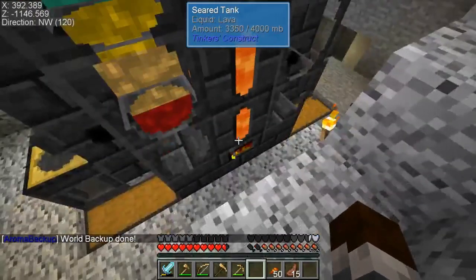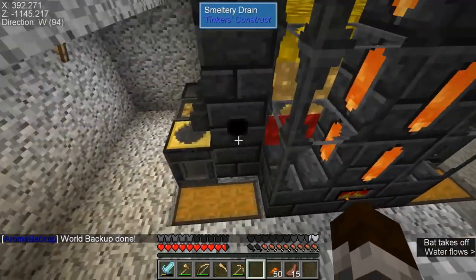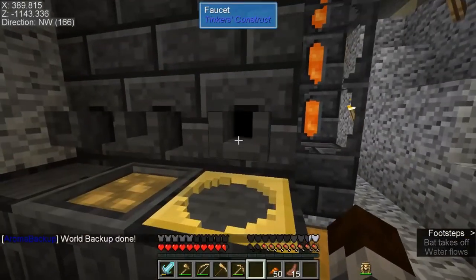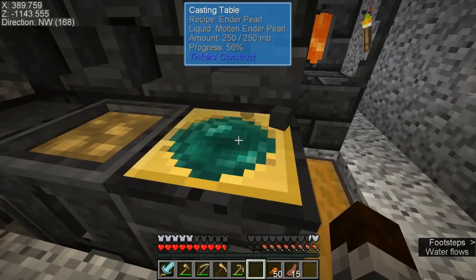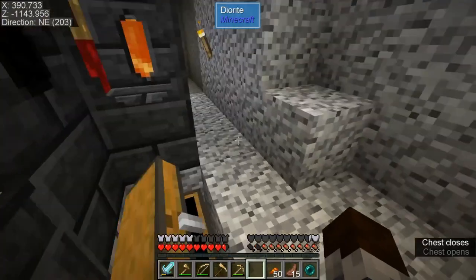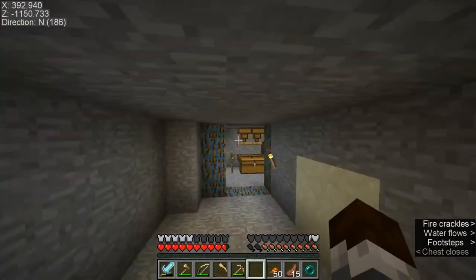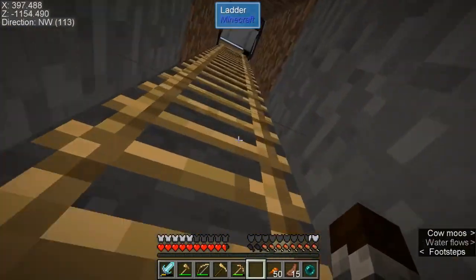We can see it's done melting — Molten Ender Pearl. I don't know if that means we can make an Ender Alloy, I don't know which one or if we have the other materials for it. But we got an Ender Pearl — all that for an Ender Pearl, by the way. Luckily it's one dust per pearl, they don't mess with you otherwise.